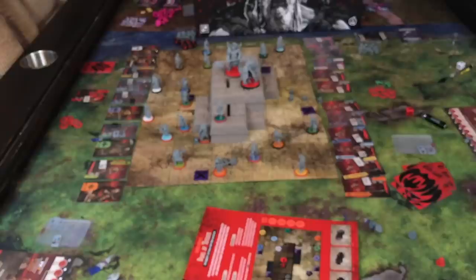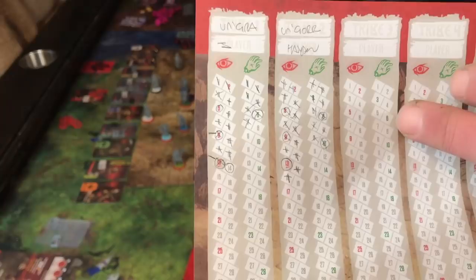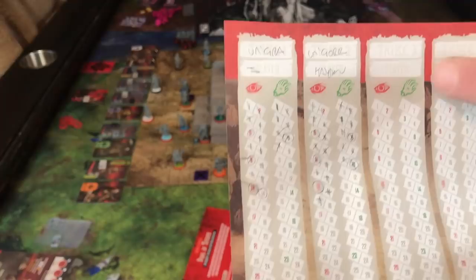On the other side of the clan sheet is where you track your victory points, and they are hate and resources. As you go along, you're going to hit these bold or underlined numbers. Hate lets you upgrade your clan and resources lets you upgrade your village.